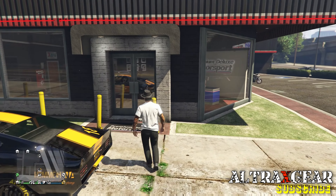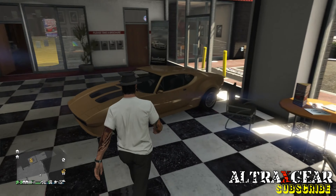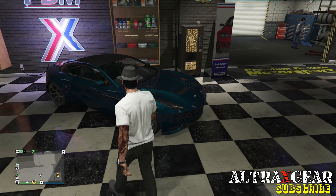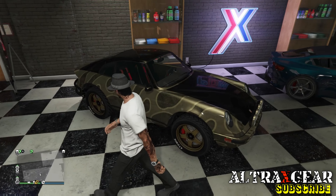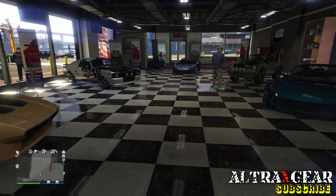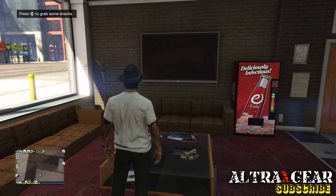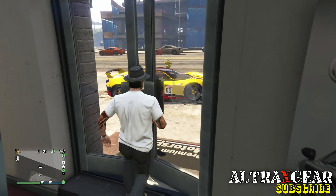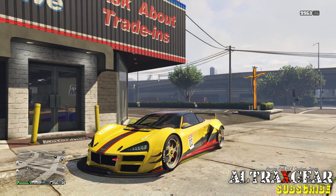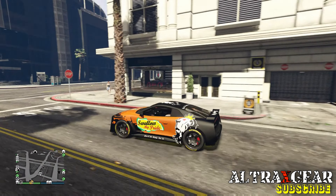At Simeon's showroom this week we have these vehicles to test out and purchase: the Itali GTB, the Ellie, the Viserius 770, and the Comet Safari. I own all of these cars and they are still in my garage — I have no regrets buying them, great collectibles. While I'm here I don't want to miss the opportunity to grab some free snacks. You can see my Itali GTB — very fun Benny's car, I went a bit crazy with the customization on this one.